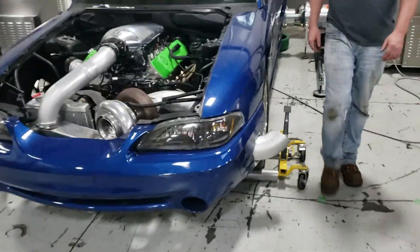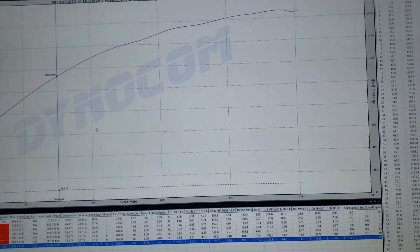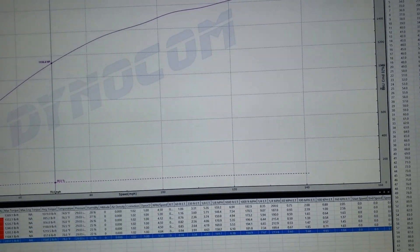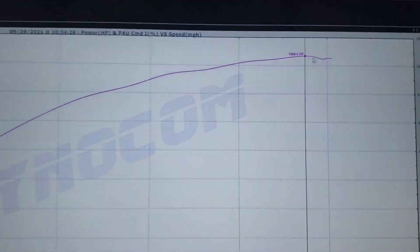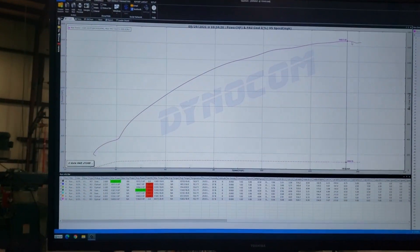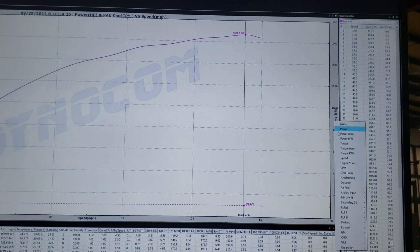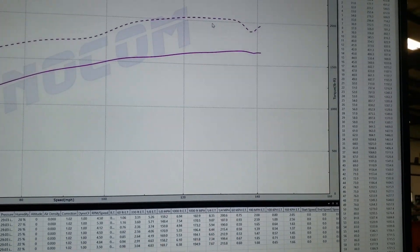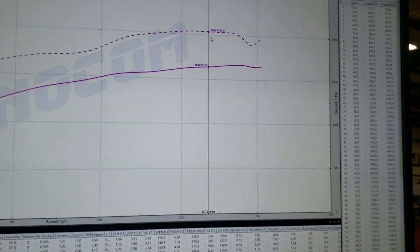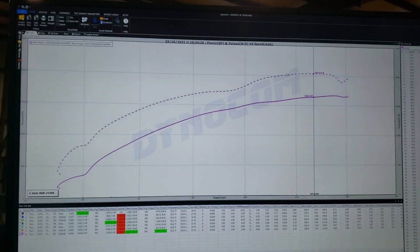Alright, now we'll take a look at the numbers — a pretty stout piece, really quite good. Right up here we are at 1669 horsepower. Let me bring up torque here — driving through a converter and whatnot, it's 2035 foot-pounds of torque. Not real concerned about torque numbers, but there it is.